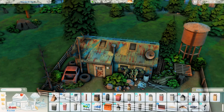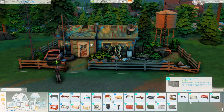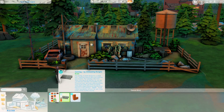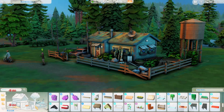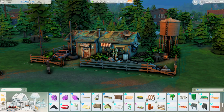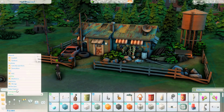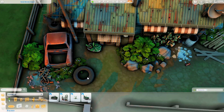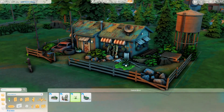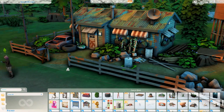I think I ended up with a thousand simoleons left at the end of it as well, which is good so that when we start delving into gameplay I don't necessarily have to worry about jobs straight away. Gameplay-wise I have no idea what I'm going to be doing, but I know that I want her to get bitten by a werewolf in order to turn into one — I want it to be more organic than just using a cheat in Create-a-Sim.